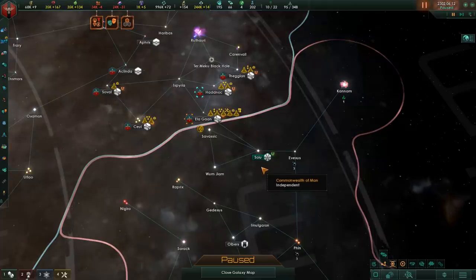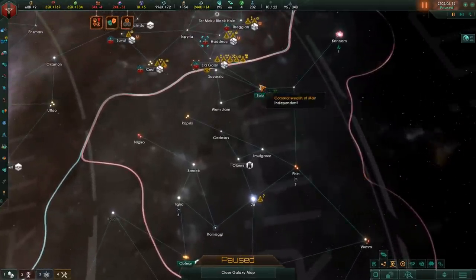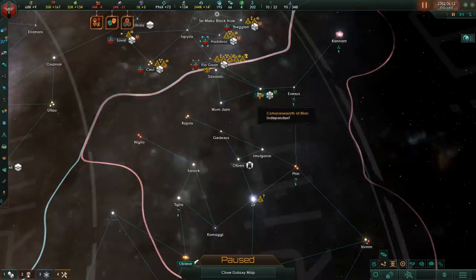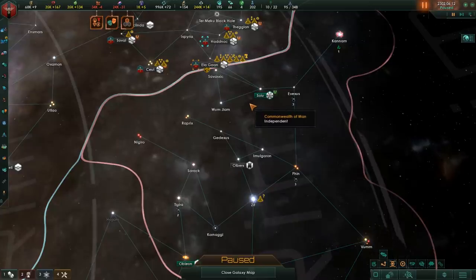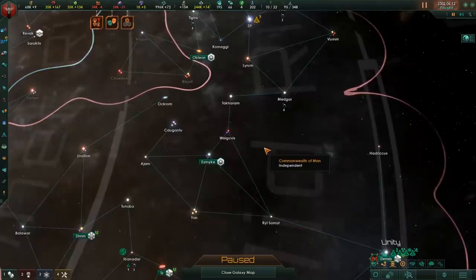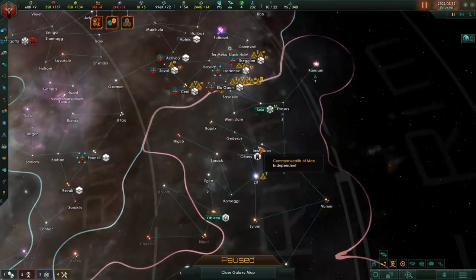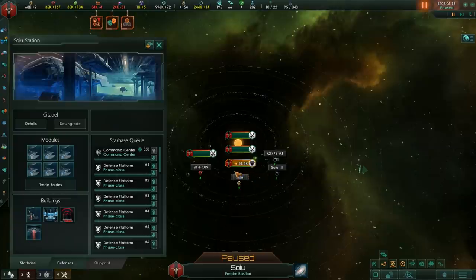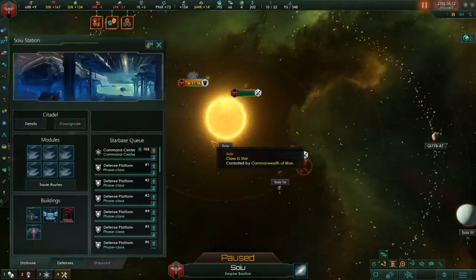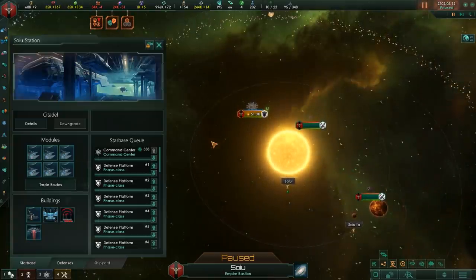Make sure you put a single station in a strategic location and work from there. You can put a station behind your line to use as an area to refit and heal your ships, and you still need them for trade value and building ships. But overall, when it comes to using stations as a defensive perimeter, they're not all that great. Stations are fascinating but you shouldn't build too many — they're just not worth their value in alloys.